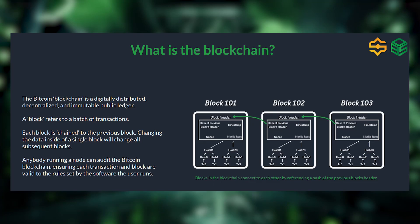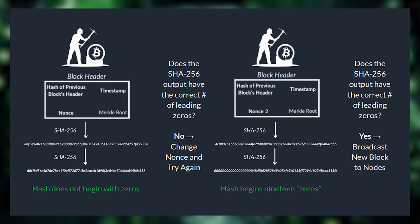The Bitcoin blockchain, which is simply an ongoing ledger of transactions, is composed of individual blocks, which are new entries into that ledger. All of the data about the transactions within each block are run through the SHA-256 algorithm. For the block to be added to the ledger, the Bitcoin network requires that the SHA-256 output begins with a certain number of zeros.